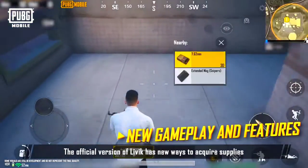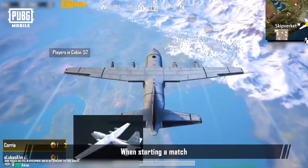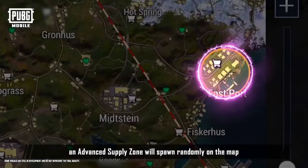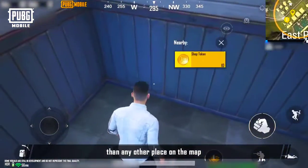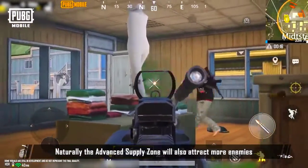The official version of Livik has new ways to acquire supplies. When starting a match, an advanced supply zone will spawn randomly on the map. These areas have more supplies and shop tokens than any other place on the map. Naturally, the advanced supply zone will also attract more enemies.